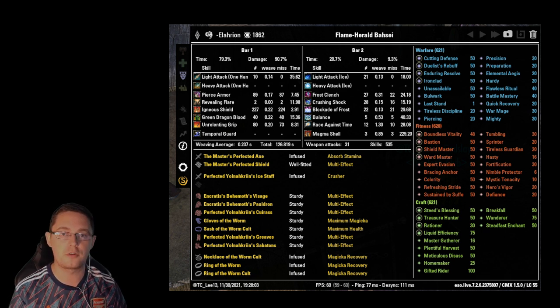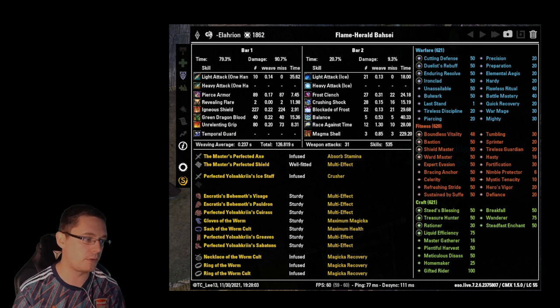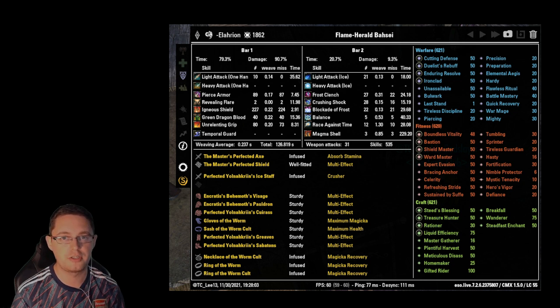Unrelenting Grip was used to chain in archers, but mainly to give myself a free speed boost and proc Encratis — I cast it 80 times. My playstyle in this fight is maximizing casts. I'm not just standing there holding block; if I'm not healing myself or doing something useful for the group, I'm hitting Unrelenting Grip for the free speed boost and a little damage. Because it's free, it's a nice skill to keep using. On the back bar, Frost Clench was cast 27 times mainly for the debuff — it gives Minor Brittle and guaranteed Chilled effect, applying Minor Maim.